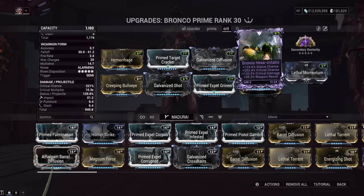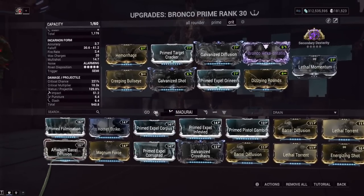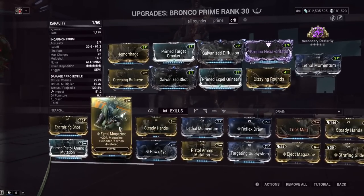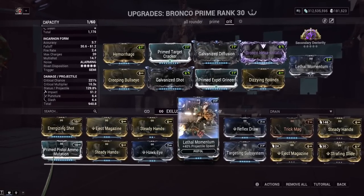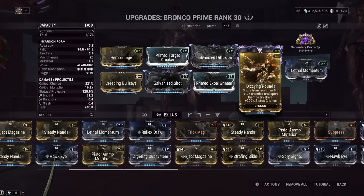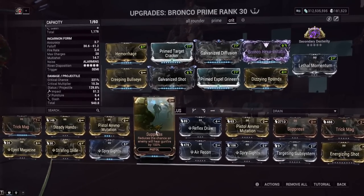The Riven has status chance, crit damage, crit chance, and plus weapon recoil — another reason I'm running the minus recoil Incarnon mod. This lets us get red crits and lots of impact procs making it a slash monster. For the Exilus slot I've only got capacity for Lethal Momentum right now, but I'd probably put on Eject Magazine in the future. Lethal Momentum just gives more projectile speed, but we can only shoot within eight meters anyway with Dizzying Rounds to get the finisher.